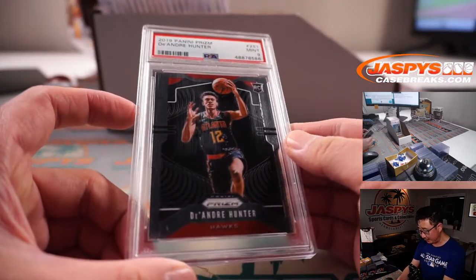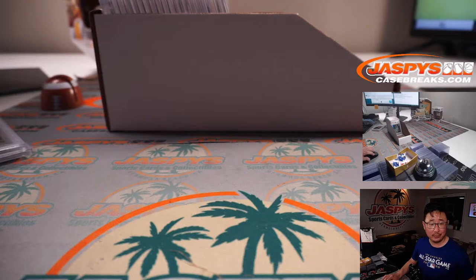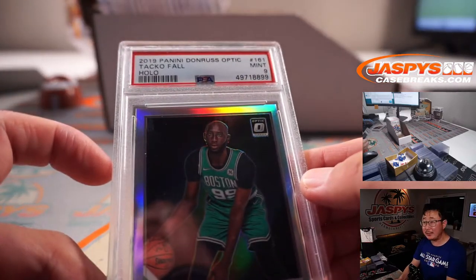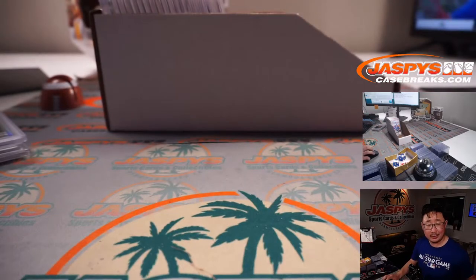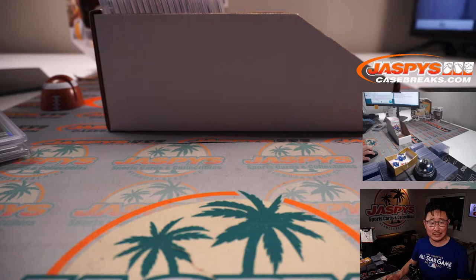Next up, DeAndre Hunter, 2019 Panini Prizm Basketball, PSA 9. We'll see the Hawks in action — PJ with the Hawks. How about some Taco Fall, Legends of the Fall from 2019 Panini Donruss Optic, Holo, PSA 9. Maybe a new coach can get some more minutes out of Taco Fall. Celtics are not on the list, so that will go to the other not-listed spot — that'll be for Nick Stover.